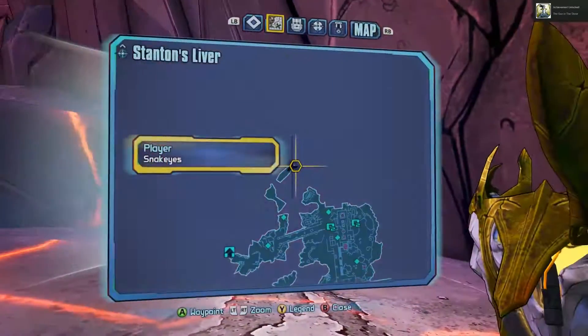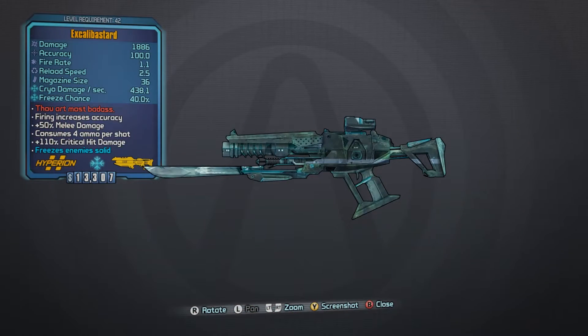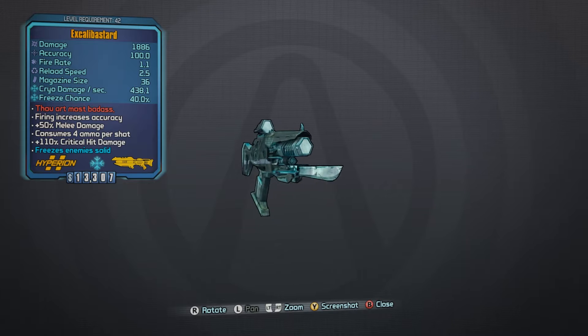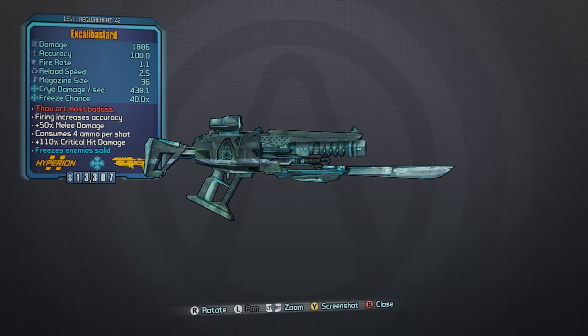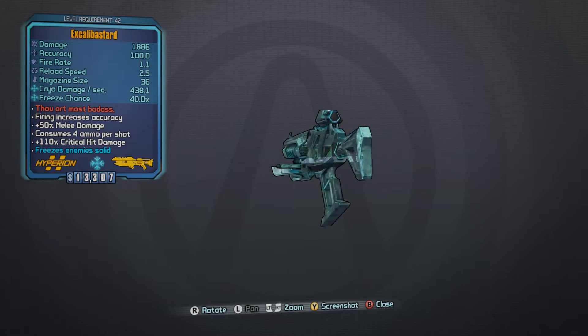One thing you need to do is make sure you have at least 2500 Badass Rank or higher in order to pick it up. That's the one key requirement you need to have. That's pretty much how you get this weapon — now we're going to go into the pros and cons of it.